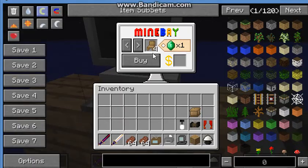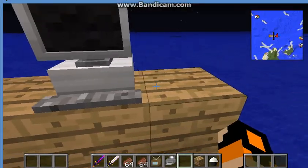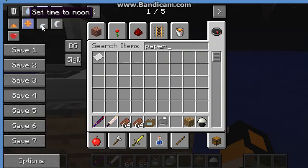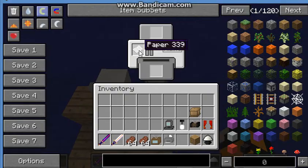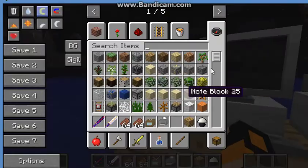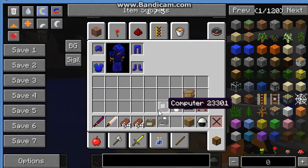It's like eBay but it's called Mine Bay — you can buy stuff on it. And there's a printer right here with paper. I'm not sure exactly where you place the paper though.